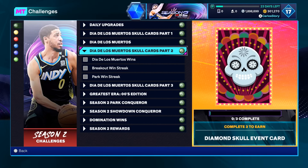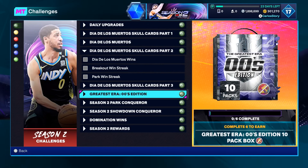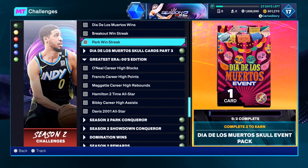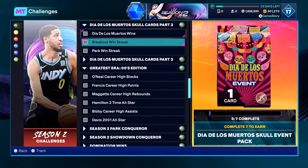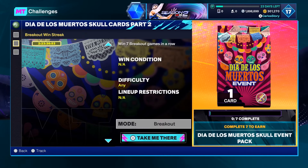Then you gotta win seven breakout games in a row. If you're going for the scores, maybe don't go into the domination game and just do it in breakout for the box, because you gotta win seven games anyway. But if you just want to get that done, domination is good. You do have to win two triple threat park or triple threat online games in a row — they added triple threat online. That's gonna give you a random skull, so anything from a gold all the way to a pink diamond. These are very easy — wow, that's it.